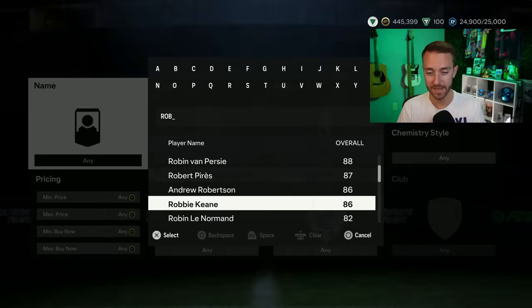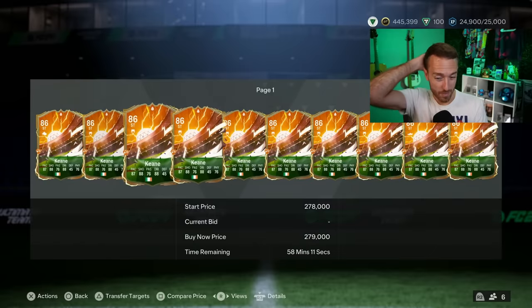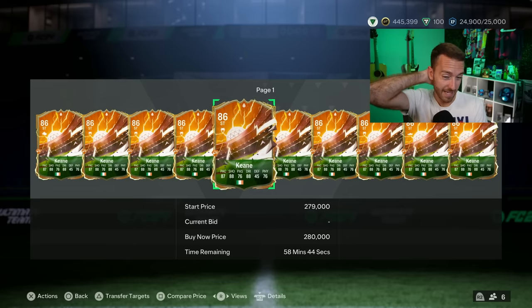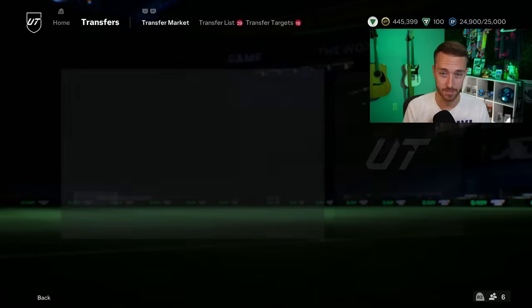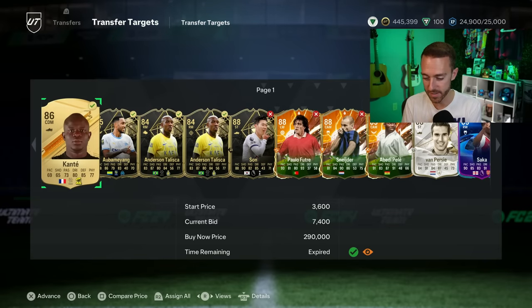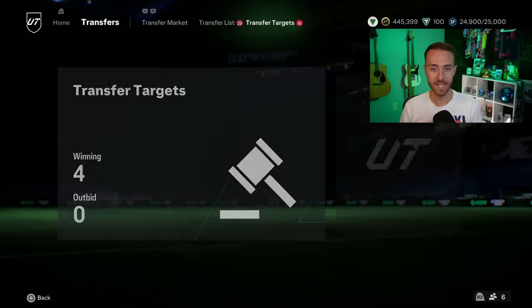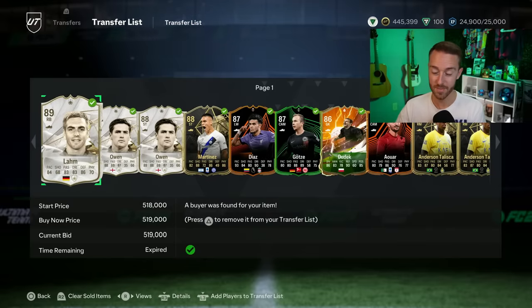If we do get the hero pack today there probably would be a bit more panic on hero cards. If we don't get it today, I'd be looking towards a timeframe of maybe Saturday, Sunday, or Monday of next week. I don't think they'd drop it on a Friday promo — EA wants the focus to be on the cards in packs, not on a gamble SBC like a hero pack in the store.